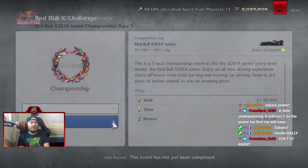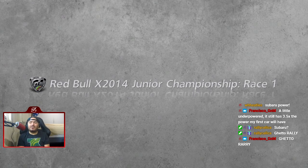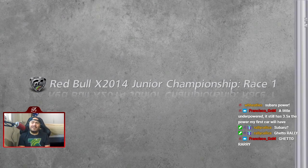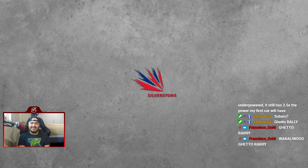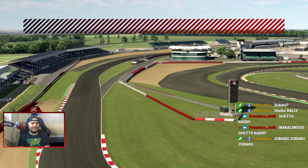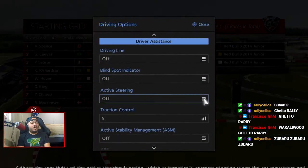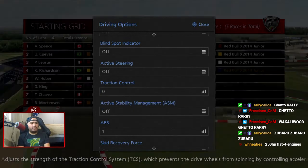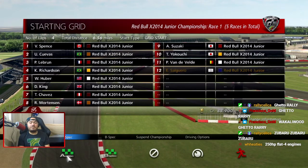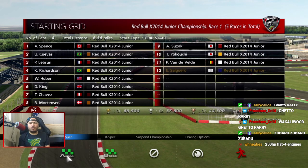We're given a loaner Red Bull X 2014 vehicle. Subaru Power! Wait, why are we talking about Subarus? Why are we talking about Wakaliwood Ghetto Rally? Also, it's this song - I forgot that this song in particular is what plays during the Sebastian Vettel challenges or the Red Bull X challenges.